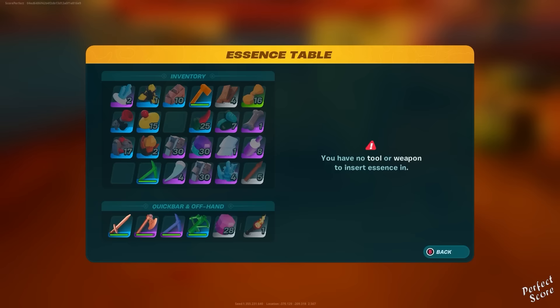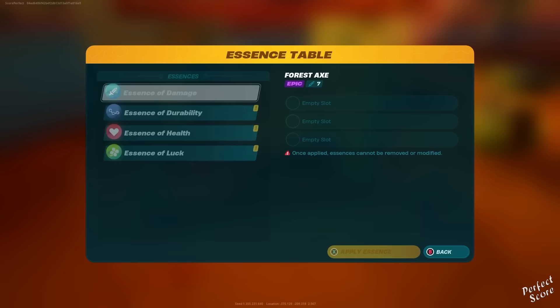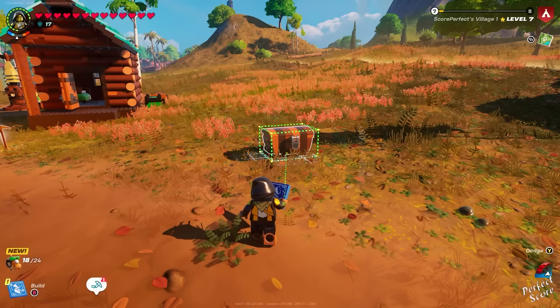You can use an essence table to put essences on your weapons — making them stronger, giving you more health when you eliminate an enemy, increasing your luck so enemies drop more loot, or increasing your weapon's durability.